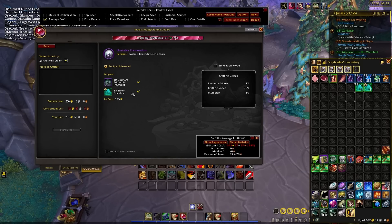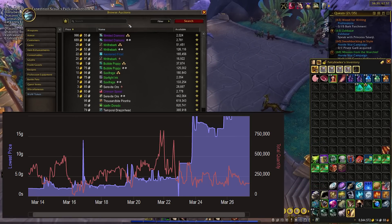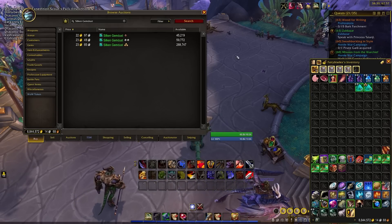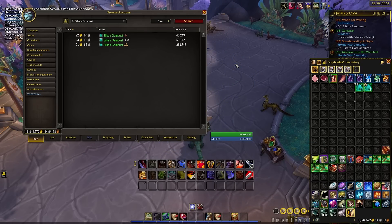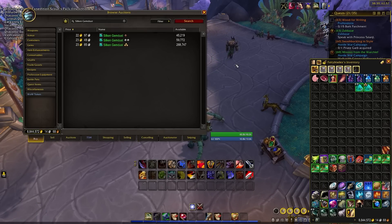Because of that high demand, the price of silken gem dust has skyrocketed. Currently on the NA region, almost all stages of gem dust is going for about 23 gold, give or take a few silver. However, just last week pre-10.0.7, this was selling for nine gold and under. So there's been a significant shift in price, just because the demand is currently outweighing the supply. This brings us to our first method of gold making, which is strictly producing gem dust.